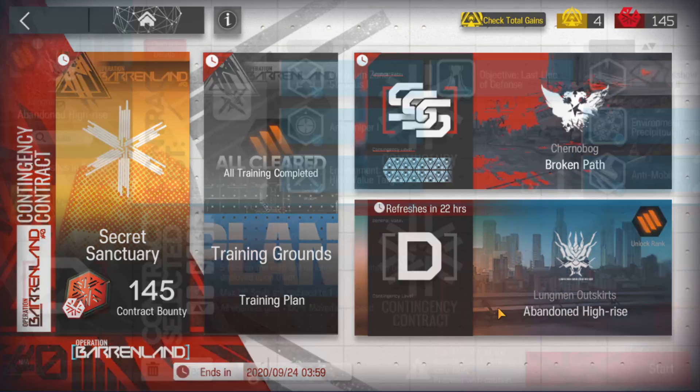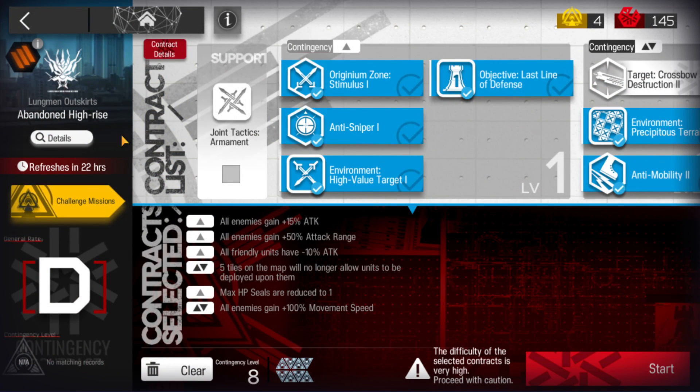Let's clear Contingency Contract 0 daily CC, Abandoned High-Rise. This is the setup.